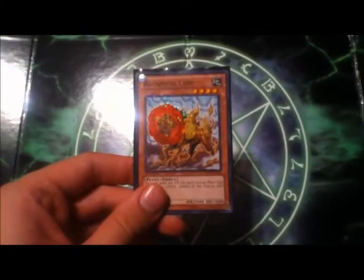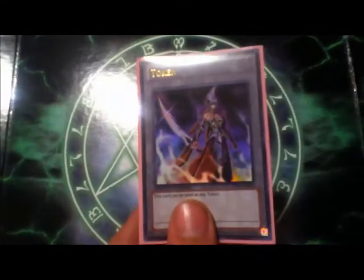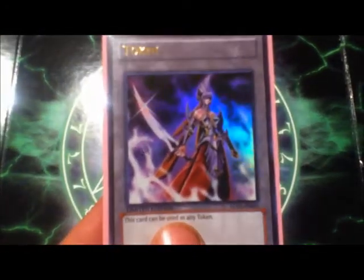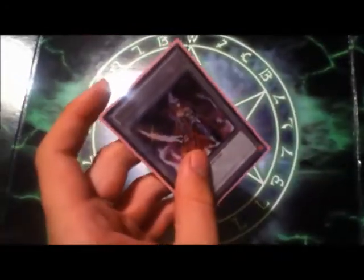For side decking first, we got my last Botanical Lion. Electric Virus for that dragon kill. One Gorz, Emissary of Darkness, and let's give a warm welcome to the Emissary Token — she is a very good fairy type card. I'm planning on using her a lot more and trying to make a deck based around her, but yeah, maybe not. Puppet Plant, and finally Tytannial, Prince of Camellias for monsters.